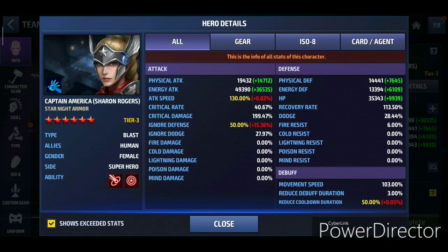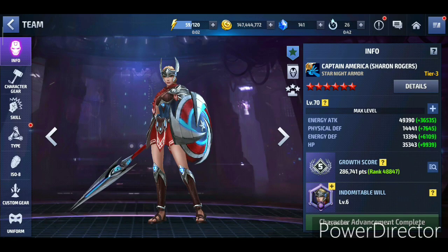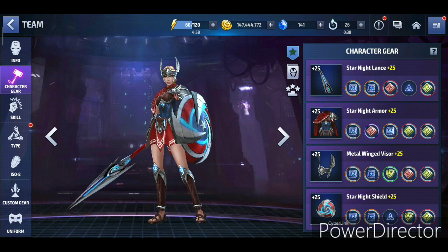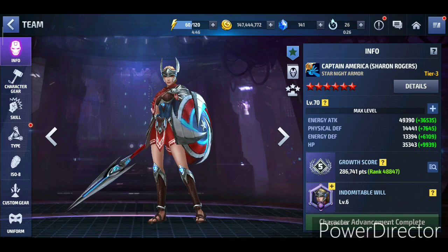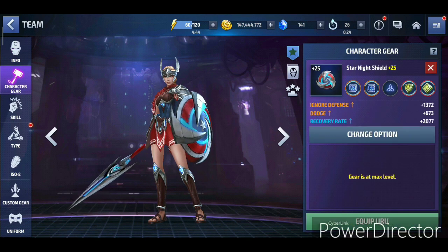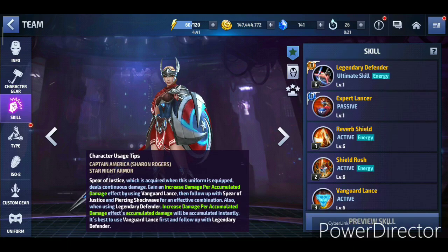The stats look like this right now: defense is capped out, attack speed is capped — that's good. Critical rate is only 40 because you get 35 from the fifth skill. Critical damage is almost maxed out, and skill damage is also almost maxed out. For the Urus, I have some empty slots but I don't need them. All of the energy attack Urus on the legendary fourth gear are rolled for recovery rate, just to give her more survivability for world boss ultimate.